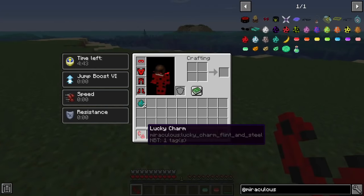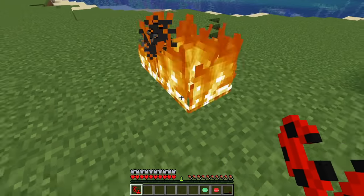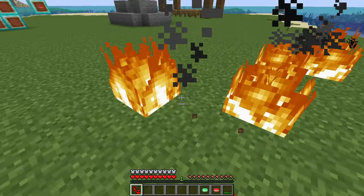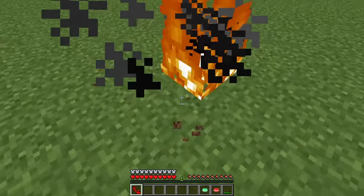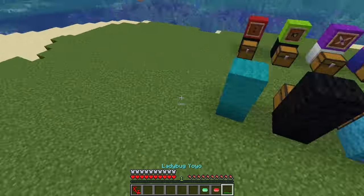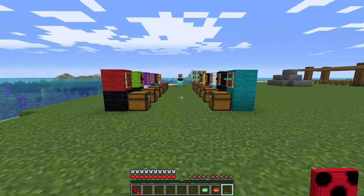After you use your power, you have five minutes until you de-transform. And these are the powers that you always get: Resistance, Speed, and Jump Boost. So the Lucky Charm gave me a flint and steel, so you would have to figure out how to use that — or just, you know, it's fun to use. And then you de-transform.